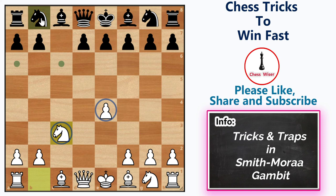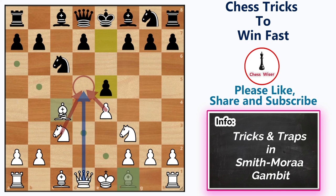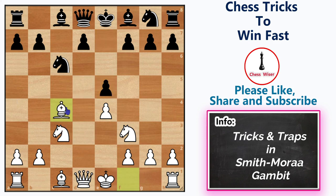In the first trap, black plays the natural Sicilian move knight c6. White should continue with knight f3 and then pawn to e5. Black plays pawn to e5, which permanently gives up the d5 square — something you should not do in the Sicilian. Now we can put the bishop on c4, increasing control of d5, and this bishop also eyes the juicy f7 square, which is the weakest spot in black's camp.